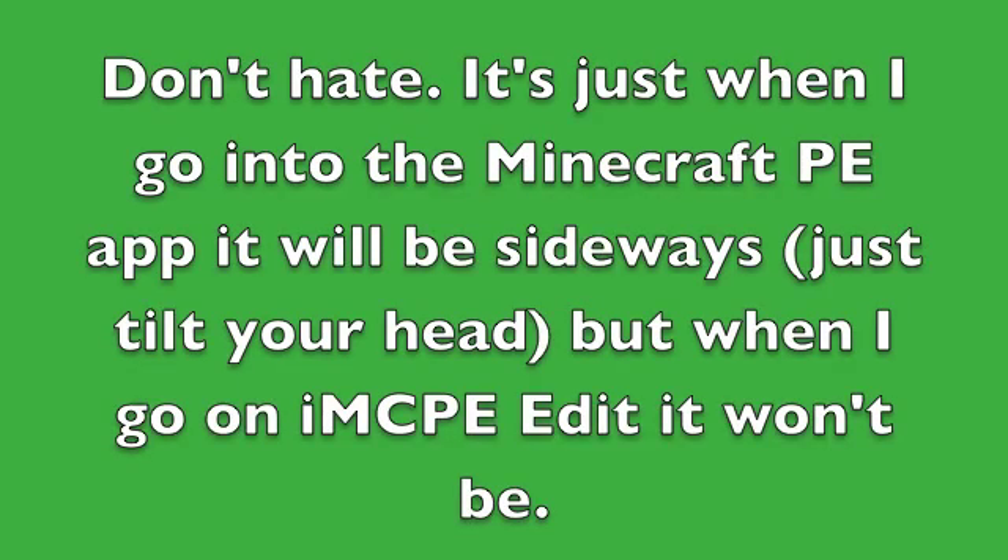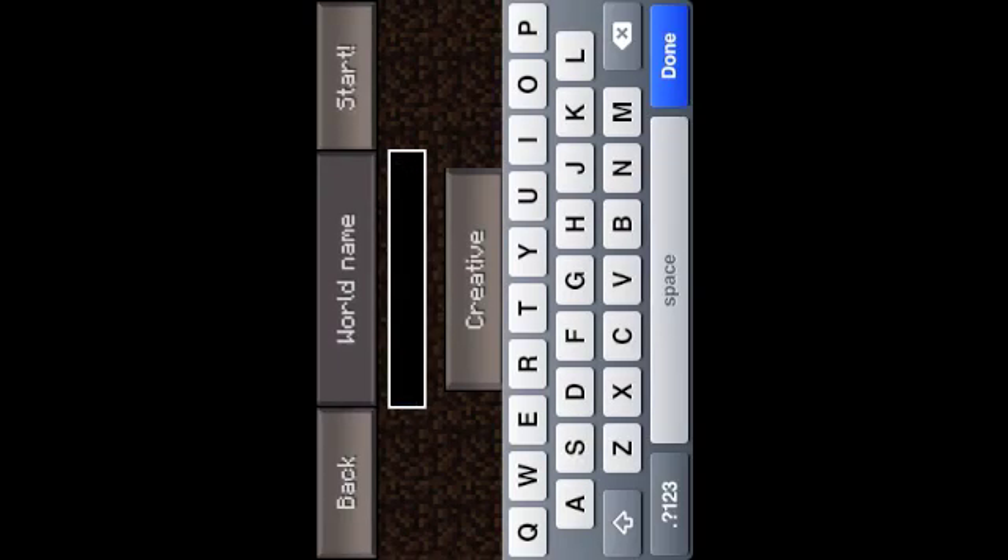First of all, don't hate - it's just that when I go into the Minecraft Pocket Edition app it will be sideways, so just tilt your head. But when I go into the iMinecraft Pocket Edition Edit app, it won't be sideways. In this video I'm going to show you an app called iMinecraft Pocket Edition Edit.